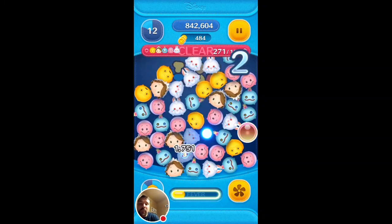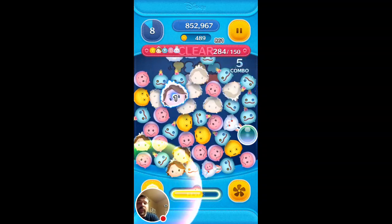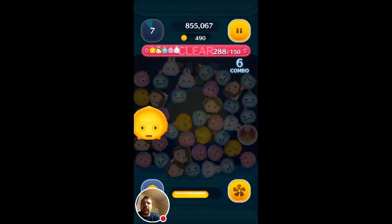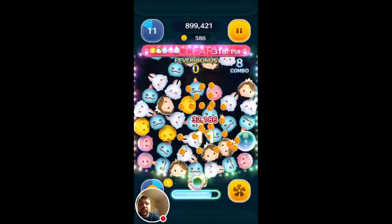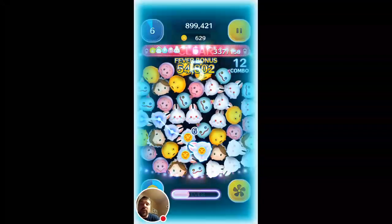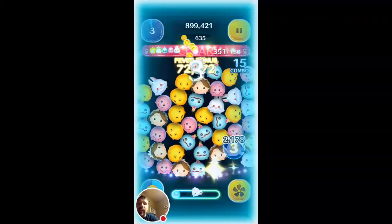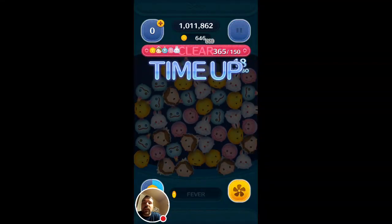Turned the Tsum Tsums and a random clam from Little Mermaid. Didn't get a point bubble that time — got a coin bubble, but still good. Need those coins to help us buy new Tsum Tsums and get power-ups and such.